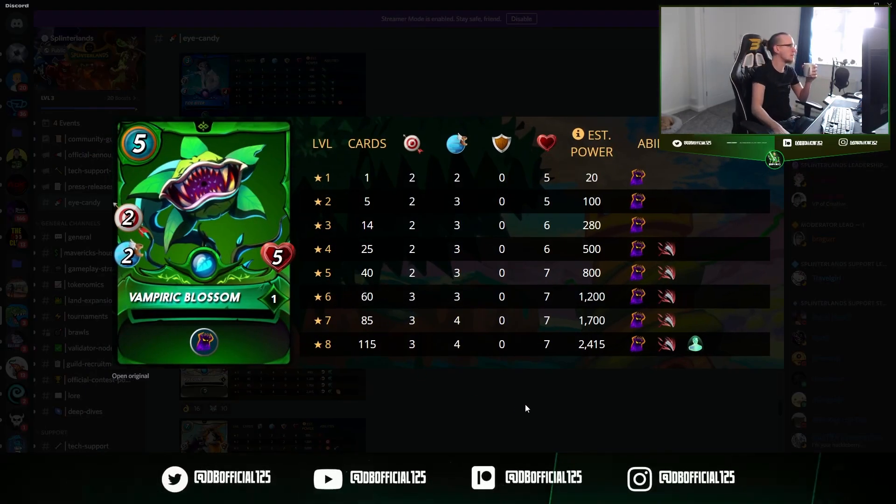Vampiric Blossom — I remember seeing this eye candy being teased and I love this card. That's Oppress — double damage to enemies that have no attacks. I love this card. Two damage right off the bat, and it's a rare card which means I can get it leveled up a fair bit in silver. Good bit of health, so I don't have to worry about a ranged card just being wiped off the map. All the way up to silver it's still two damage, but it gets a little more health and speed. It also gets Death Blow.